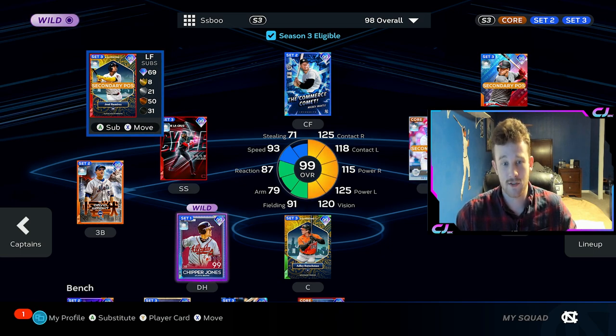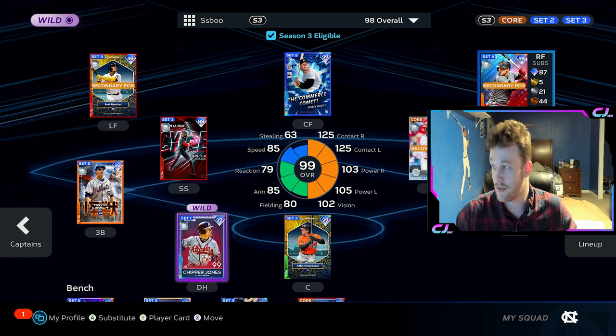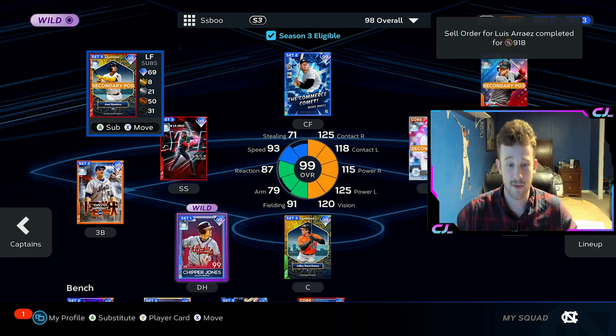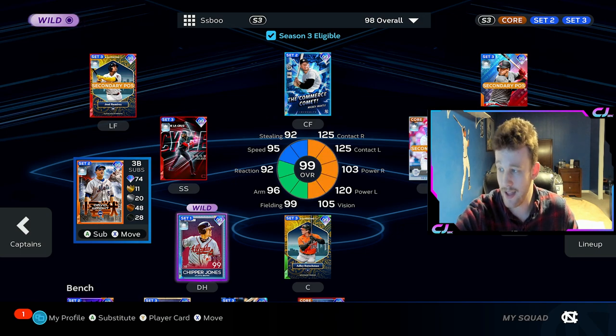J-Ram is going to have 94 speed. That turns him into what I would define as probably an average outfield defender, maybe slightly above average, to absolutely elite. He's going to be probably better than Buck O'Neill out there just because of the speed difference — he's going to cover so much ground. This is basically Acuna's speed; it's one less. So he is absolutely great out there defensively now, whereas before he was average. And then Marte, who is definitively a below average outfield defender — you give him the boost, he gets 5 more speed, he becomes pretty much average.